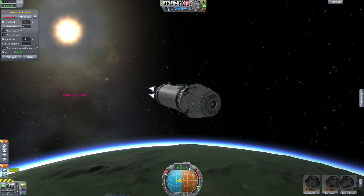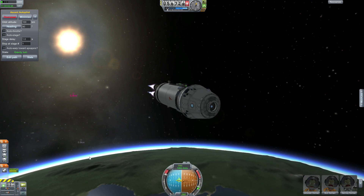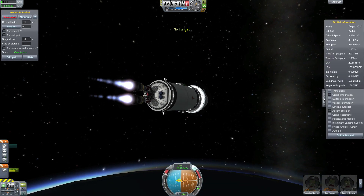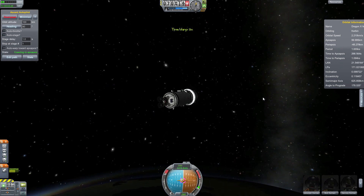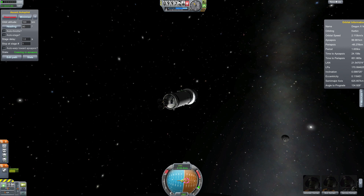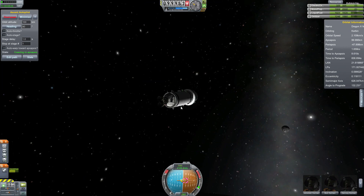This is the Dragon X capsule. It has some rockets for deorbiting, landing, and orbit changes, and it has RCS thrusters. It has everything you would need. It has a crew capacity of 7, but for right now it's 5 Kerbals in the Dragon X capsule.